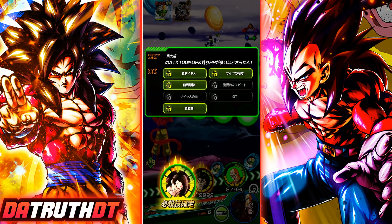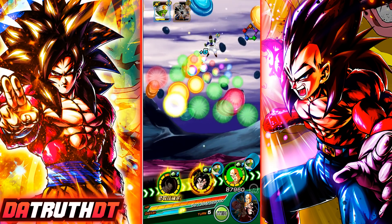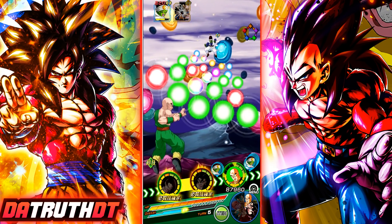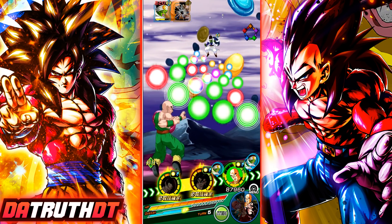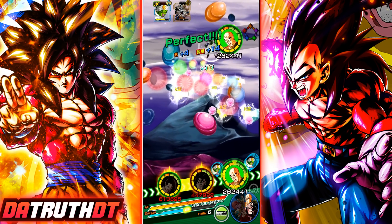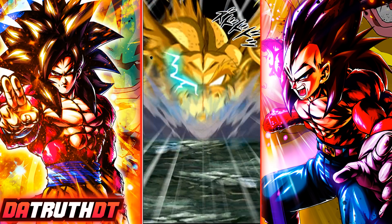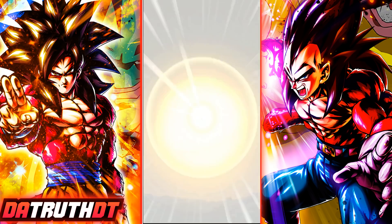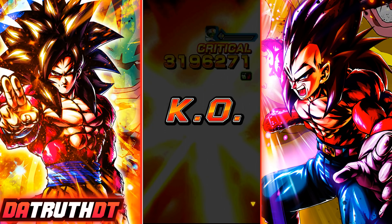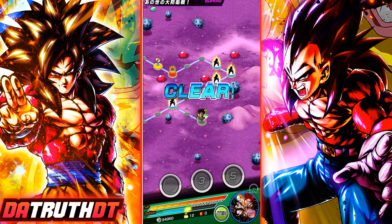Ultra Full Power Goku sits at 111k defense — a little better. We have Super Saiyan, Saiyan Roar, Prepared for Battle, and Fierce Battle active. Super Saiyan 4 Vegeto is very good by the way — not quite mega top-tier like Videl, GT Goku, or SS4 Gogeta, but still very very solid, especially with all these Super Saiyan 4s. He gets 3.55 million. One really good thing about this Ultra Full Power SS4 Goku is that he's on around 500 different category teams.